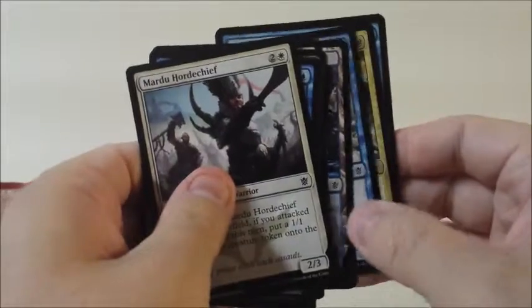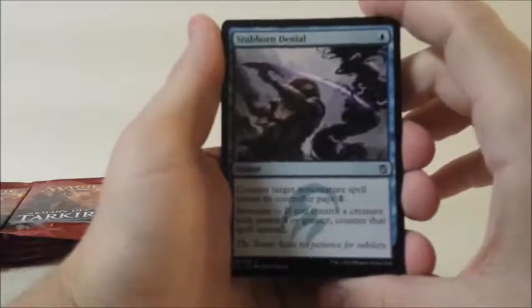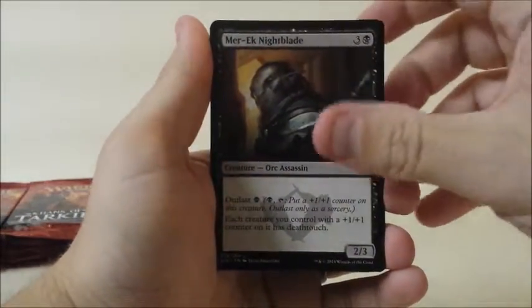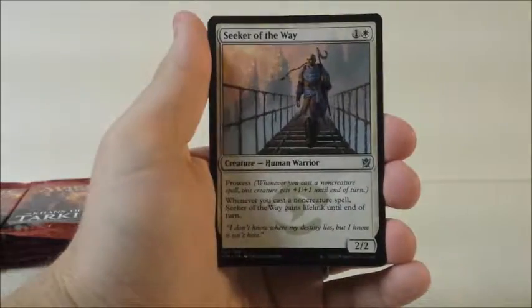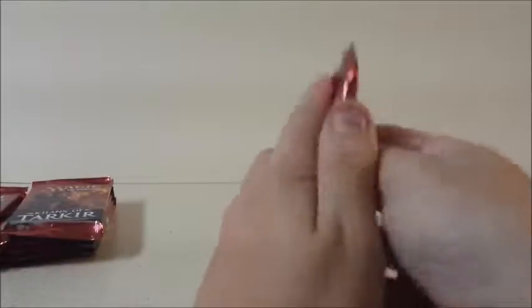So I complain about the charms and get four straight packs of them. Let's complain about no Sarkhan. Stubborn Denial, Mardu Nightblade, Seeker of the Way, and Deflecting Palm. Not quite a Sarkhan.